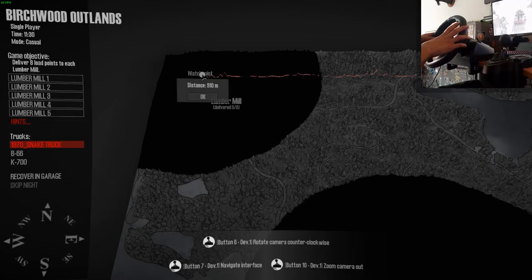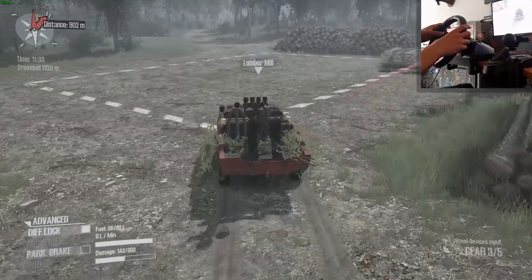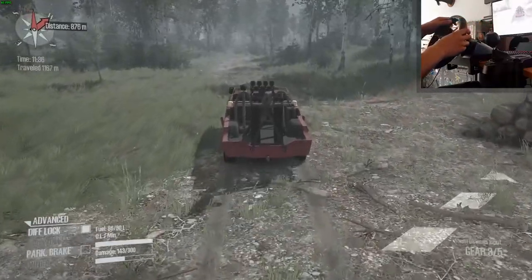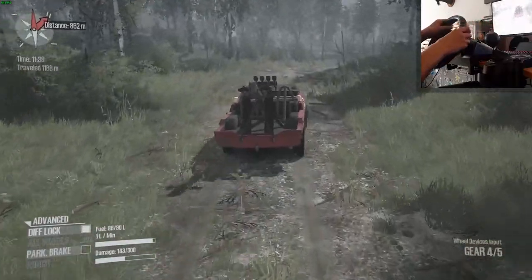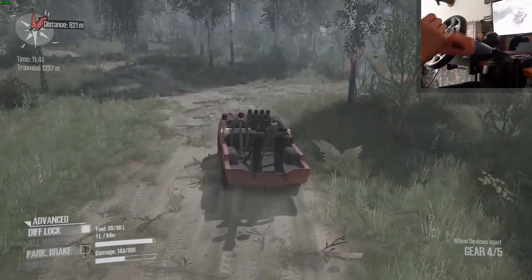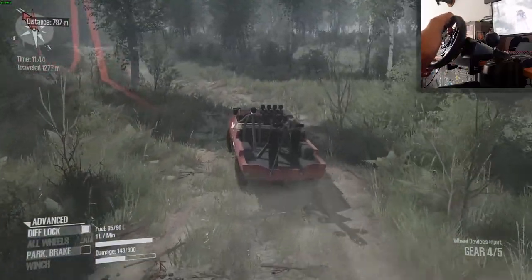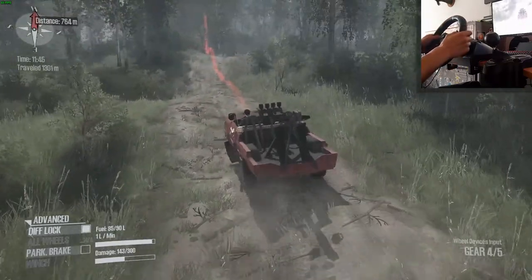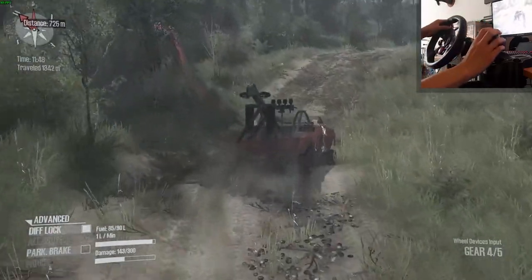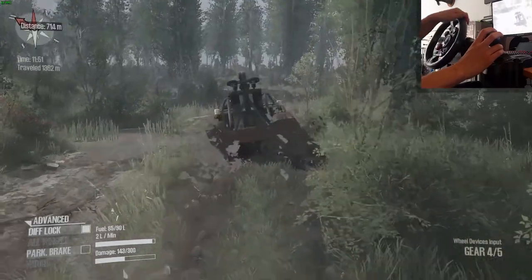I keep saying 'waypoint' but it's actually 'watchpoint.' I'm still not really used to the new names compared to the old Spintires. Because in the old one they used to be called cloaking points — and the red navigation line is the waypoint. But I keep saying waypoint instead of watchpoint. Pretty annoying.